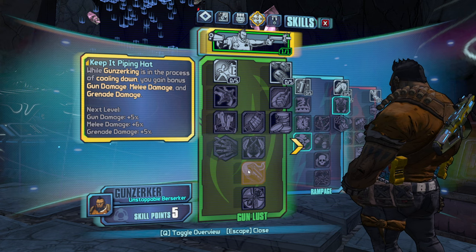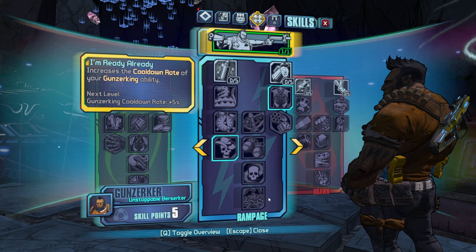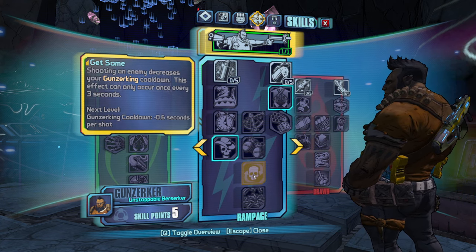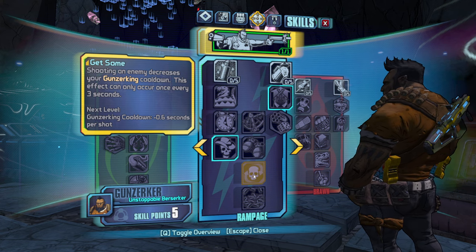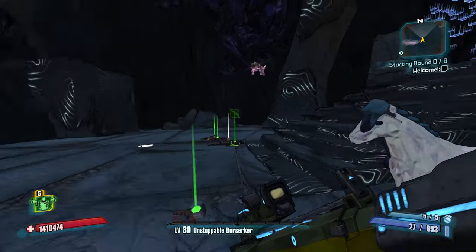I thought this wasn't that useful because with my typical Gunzerk setup I want to be Gunzerking all the time, so it's not really that useful. However, if you combine it with Get Some — shooting an enemy decreases your Gunzerk cooldown — that means when you're Gunzerking and shoot an enemy, you get this bonus while Gunzerking, which is pretty lit.